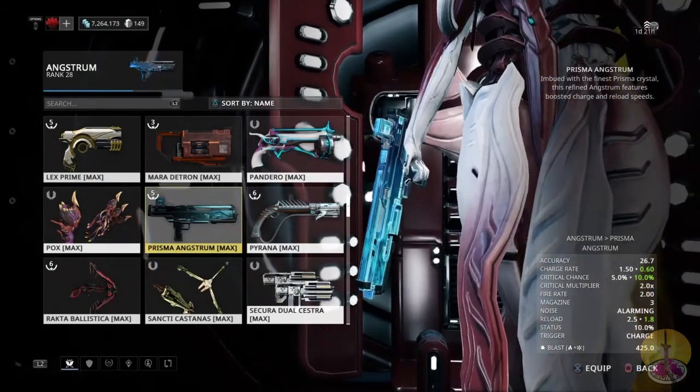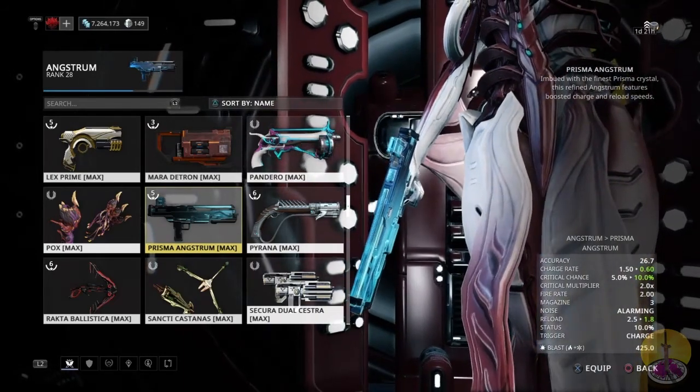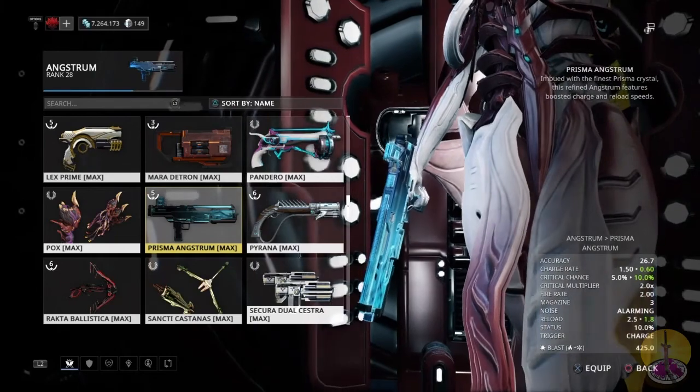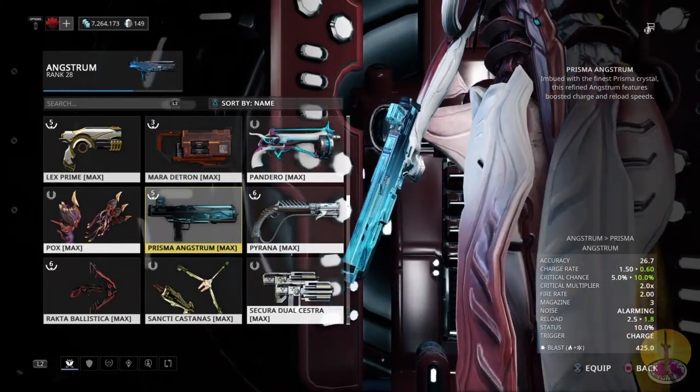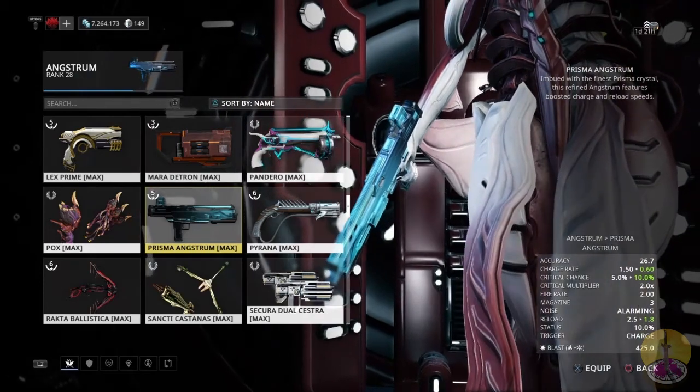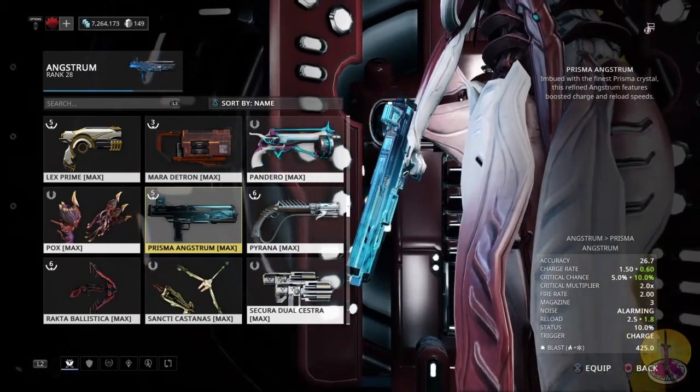The critical chance has been doubled to 10%, but I find that a very small point. There are not enough projectiles to warrant upgrading that. The reload speed has also been significantly reduced, though not halved.